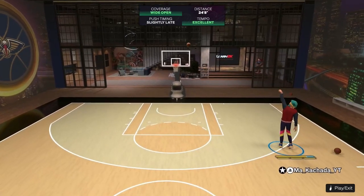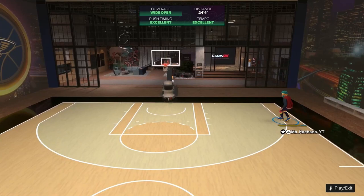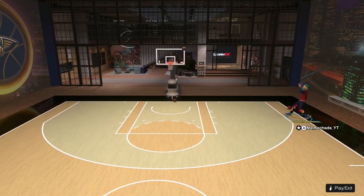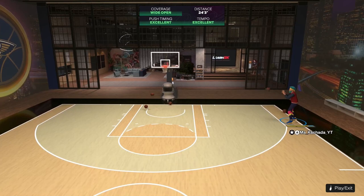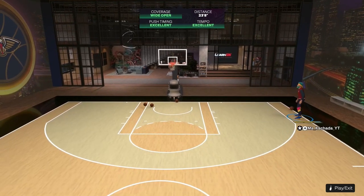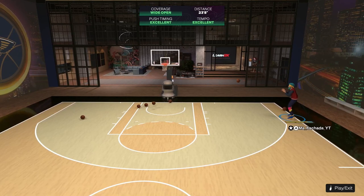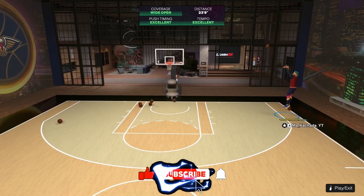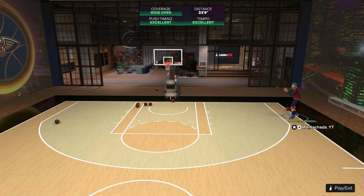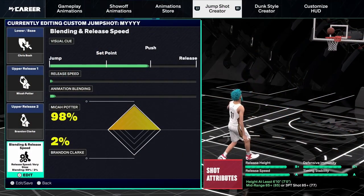The best big man jump shot in 2K25 requires an 85 mid-range and three-pointer, and you need to be above 6'10". This is a guaranteed green machine and it's actually a pretty quick jump shot. I know I've created slower ones in the past, but this one is actually pretty fast — and it doesn't feel fast, which is the best thing. You get really good ratings and it's not that fast. You can see it's just green after green after green.